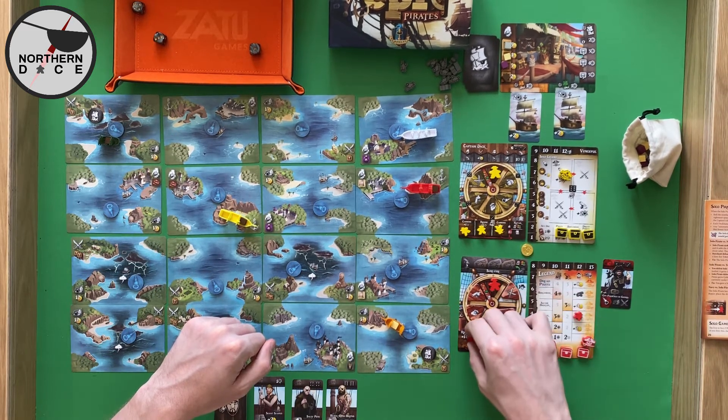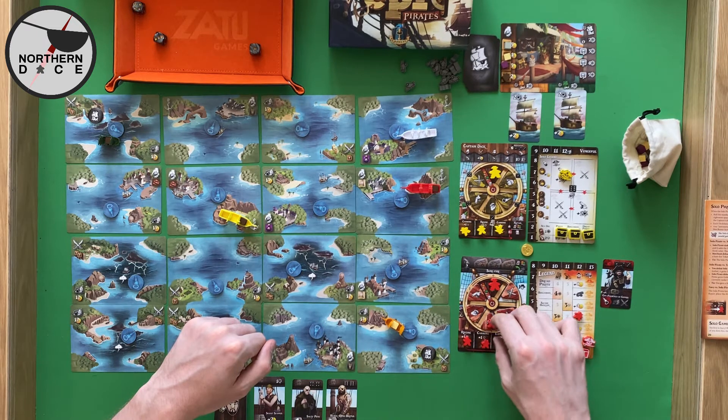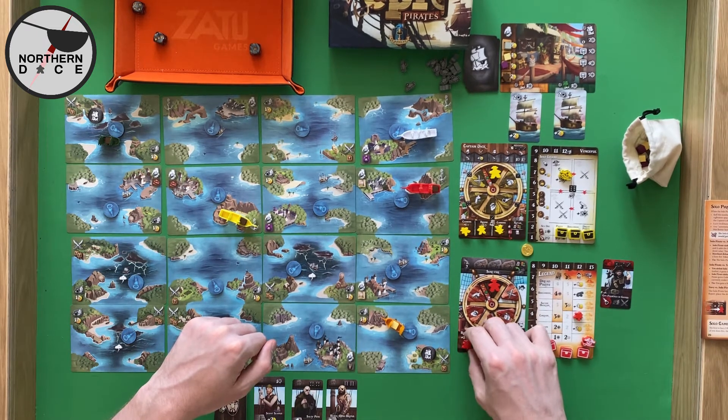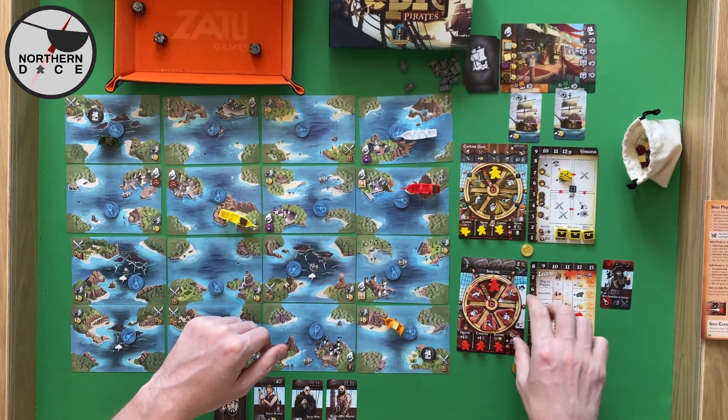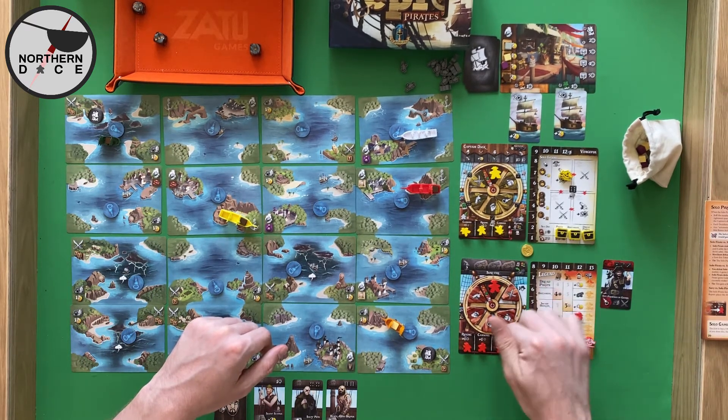The problem with moving these deckhands out of the bottom positions is that you lose the bonuses they would give. We gain plus one movement for rigging, plus one cannons, and we have the chance to get a coin if we go all the way around.